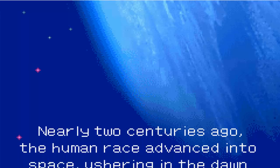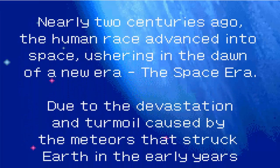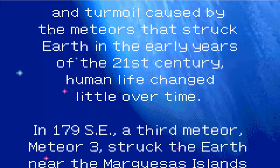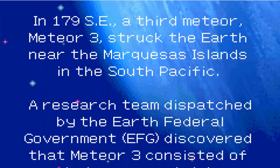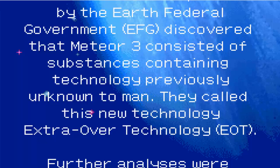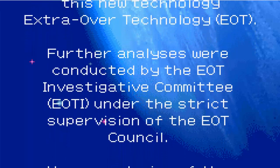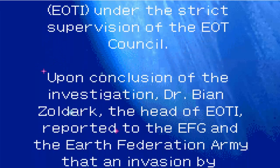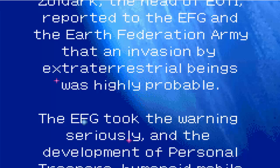Nearly two centuries ago, the human race advanced into space, ushering in the dawn of a new era — the Space Era. Due to the devastation caused by meteors that struck Earth in the early years of the 21st century, human life changed over time. In 179 SE, a third meteor, Meteor 3, struck the Earth near the Macris Islands in the South Pacific. A research team dispatched by the Earth Federal Government (EFG) discovered that Meteor 3 consists of substances containing technology previously unknown to mankind. They called this new technology Extra Over Technology, or EOT. Further analysis was conducted by the EOT Investigation Committee (EOT-I), under strict supervision of the EOT Council. Upon conclusion, the investigation's Dr. B.N. Zolek, head of EOT, reported to the EFG that an invasion by extraterrestrial beings was highly probable. The EFG took the warning seriously.